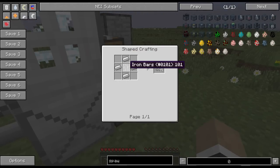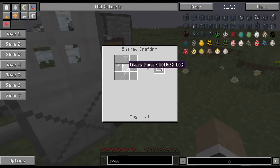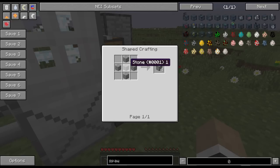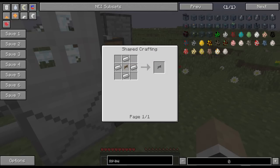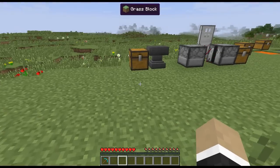Crafting recipes for the reinforced blocks: iron bars surrounded by iron, door surrounded by iron, glass pane surrounded by more glass — which for some reason makes it unbreakable. Reinforced stone is stone surrounded by cobblestone, and a reinforced iron fence gate is fence surrounded by iron ingots.